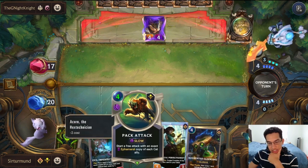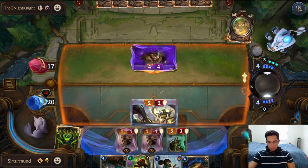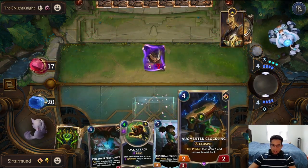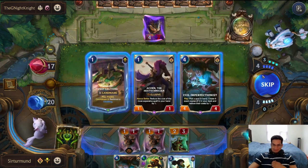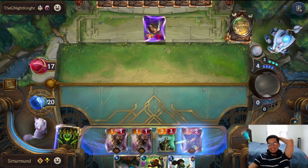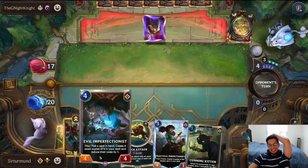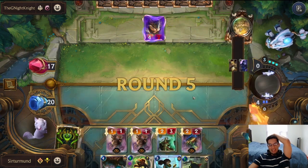The opponent has a blocker for the Acorn now, but they did their job. We'll block here, play Clock Lane, and hopefully we get the Kittens. No Kittens yet? Oh! We got the Kittens — we got the Kittens and the Imperfectionist combo. Now we're talking.